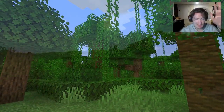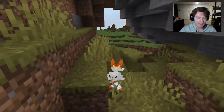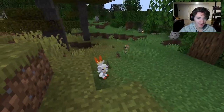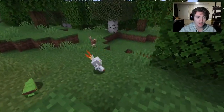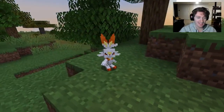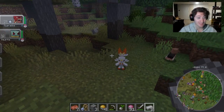Scorbunny, the soccer-playing rabbit, spawns in grassland biomes: a plains biome or a regular savannah — not a savannah plateau. If you're lucky enough to get its hidden ability Libero, Scorbunny can go really hard. Give it moves like Pyro Ball, High Jump Kick, and Gunk Shot, and it becomes a crazy powerful Pokémon. If anyone's found a hidden-ability Scorbunny, let me know in the comments.